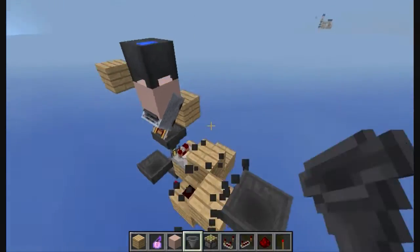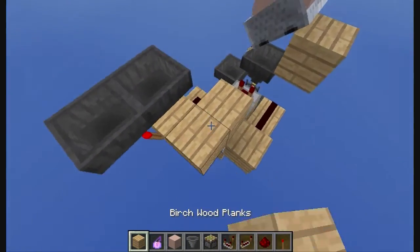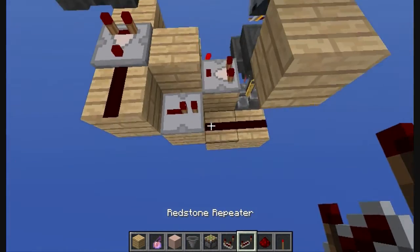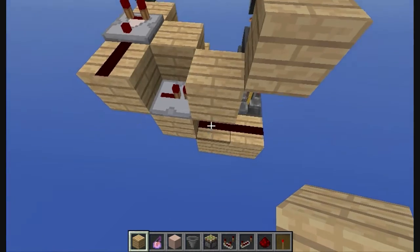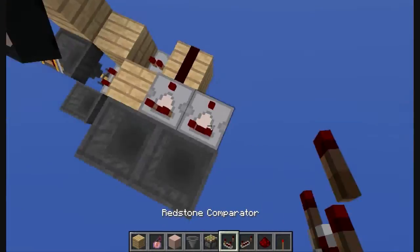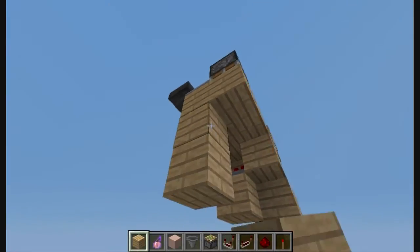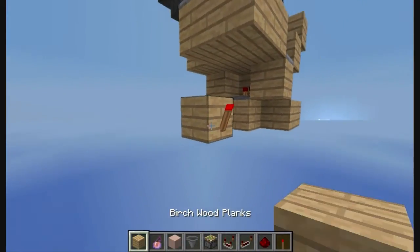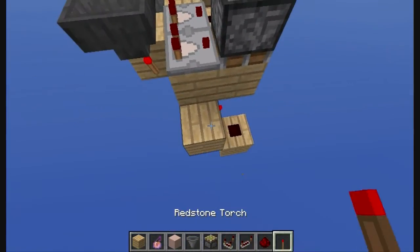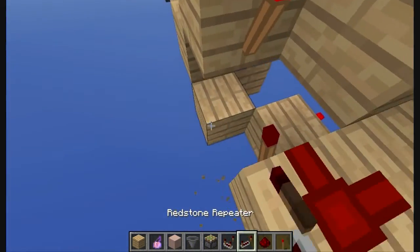And then here, two hoppers facing into each other. Going from this hopper right here, put a redstone comparator with a redstone dust. Then a repeater going to a block to these two redstone dusts. Here put another comparator going to a piston facing down with a block. Then put a redstone torch and a block inside of it, with a redstone on top and a redstone torch. Then right here, put a redstone dust, a redstone torch and a repeater.